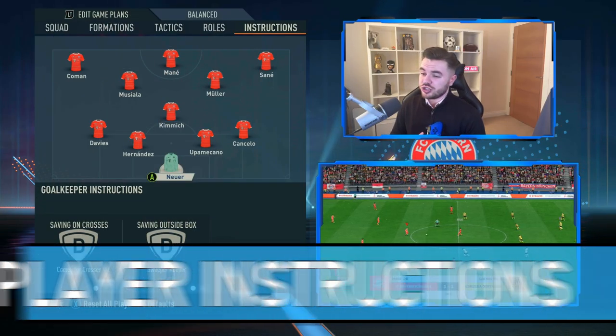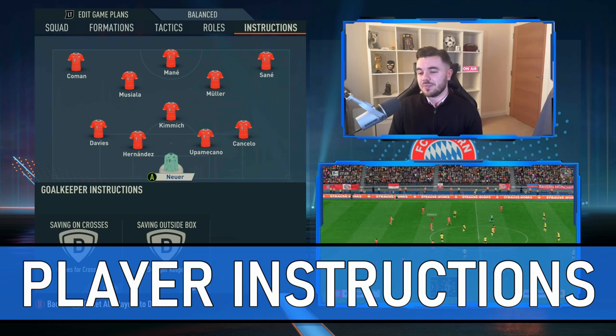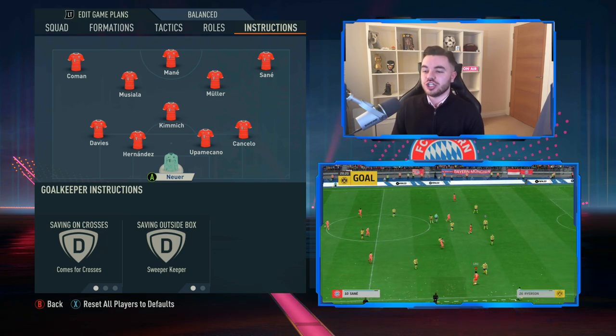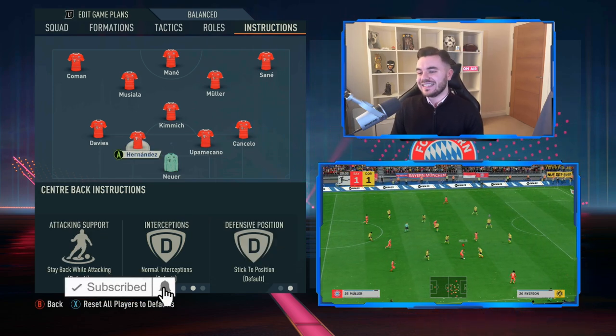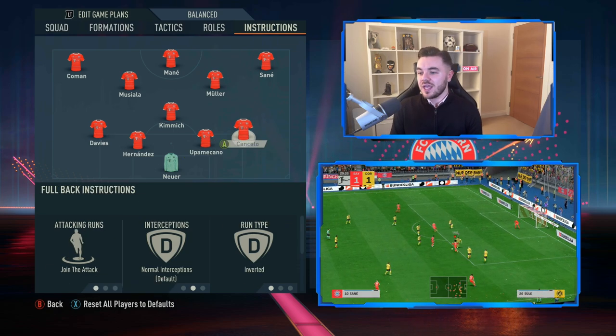Starting with the player instructions, goalkeeper Manuel Neuer is on comes for crosses and sweeper keeper - the quintessential sweeper keeper who really romanticised it in the 2014 World Cup for Germany. With the two center backs - Upamecano and Hernandez in this case - no need to change anything, so you can keep them absolutely the same.